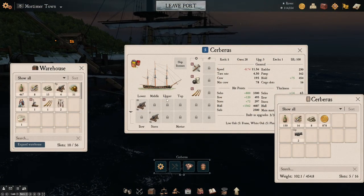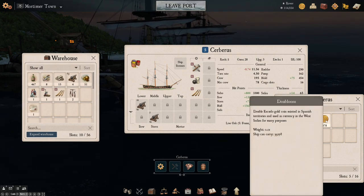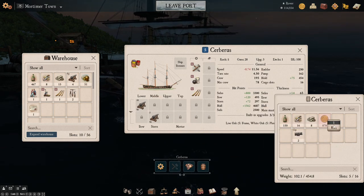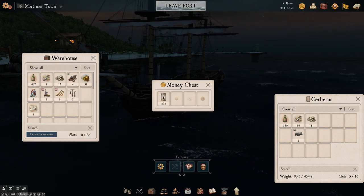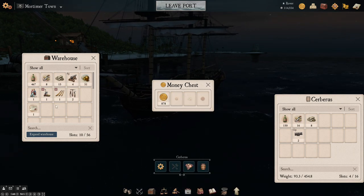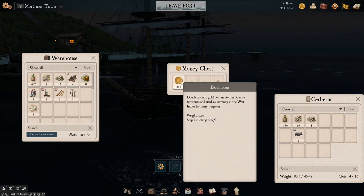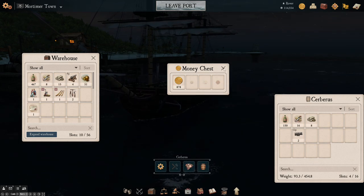All right ladies and gentlemen, we're back in port and I have put all our supplies into the warehouse, except for the doubloons, which are going to need to go up here in the money chest. You can see we can put as many as 10,000 doubloons in here. So we're going to pop them in there. We have now doubloons in the money chest. We could put them in the warehouse as well if we wanted to, but until I get more than 10,000 doubloons, there's no reason why I shouldn't keep them in here. And we can use these now to transport ourselves quickly between outposts as well, which is going to make traveling a lot easier for us.